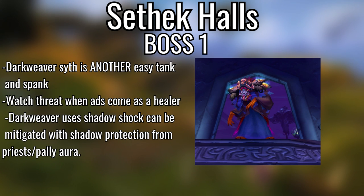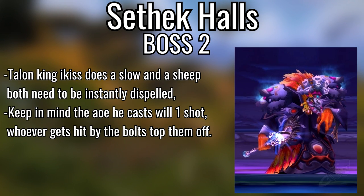First boss, Darkweaver Syth — easy tank and spank but AoE heal and watch threat when adds come. He spawns different variations of adds that apply different debuffs — fire, earth, water. If you're a paladin or priest these are dispellable. If you don't have a dispel, big AoE heals because your tank and your DPS will be taking a lot of damage from the debuffs.